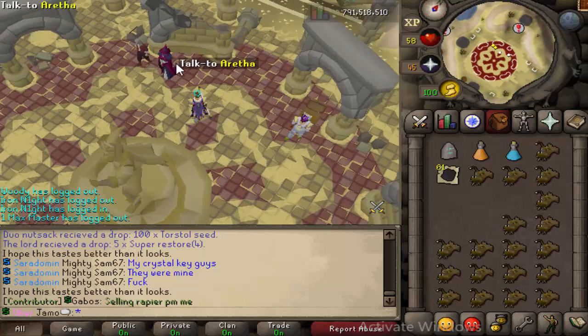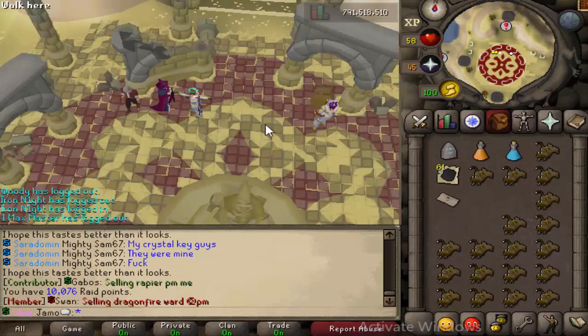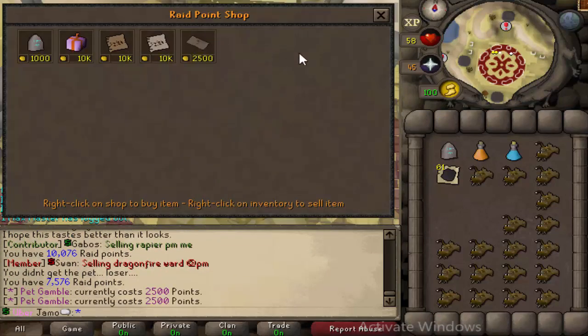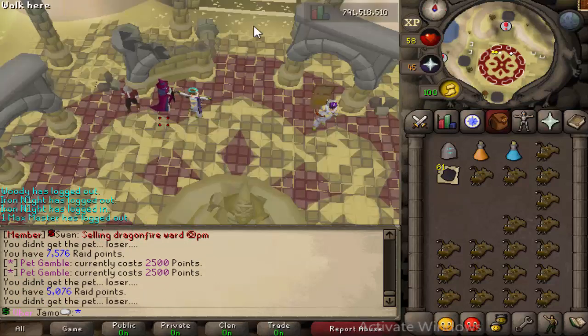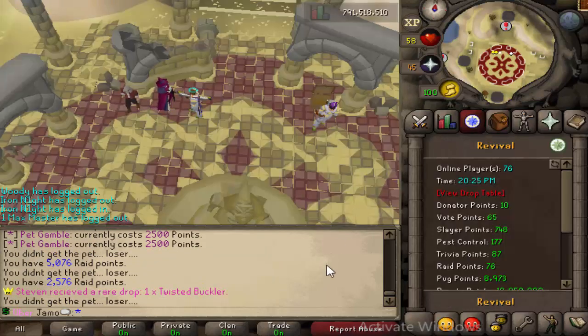I'm gonna do them one by one just so I don't end up wasting any points if it happens. Pet — no. Don't buy five. Nope. And nope. And nope. Nope.